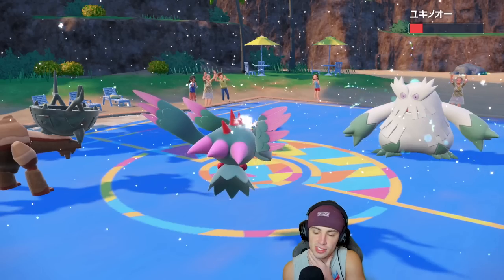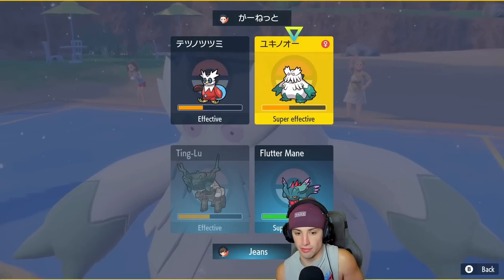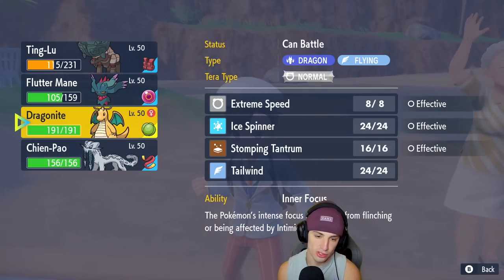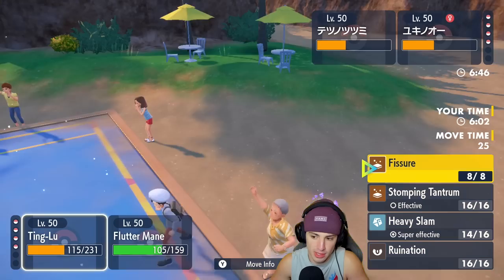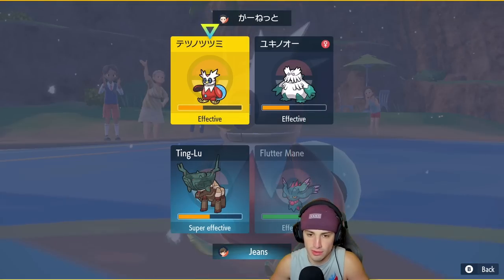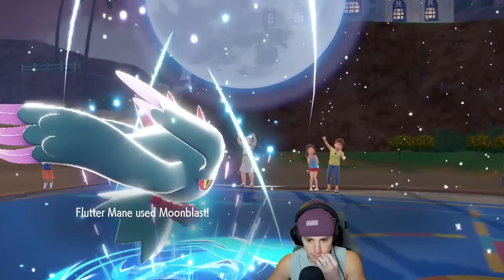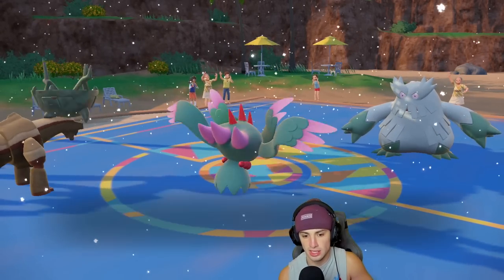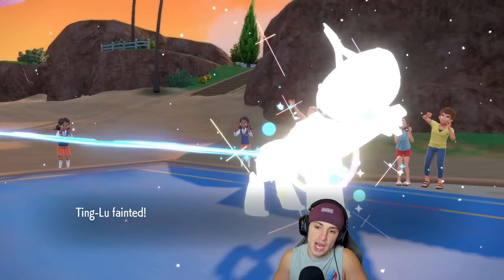Can another Heavy Slam KO after the berry? It's cutting it close. I'm going to go for it because I don't think two Blizzards can KO. I could Terastallize or hard swap, but if I hard swap, Flutter Mane has a chance of dying. So I definitely want to Moonblast that slot and Heavy Slam again. We're wasting Aurora Veil turns here as well. We get rid of Delibird — he's chipping up some damage onto us. Ting Lu goes down to Blizzard, but Flutter Mane stays alive. I'm cool with this.